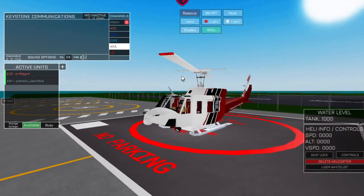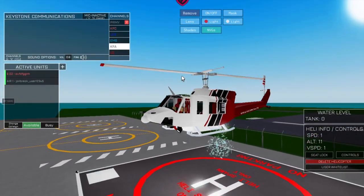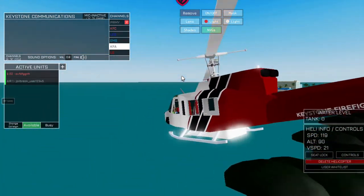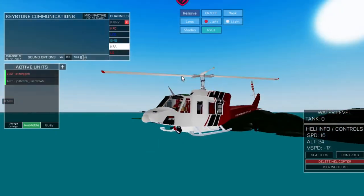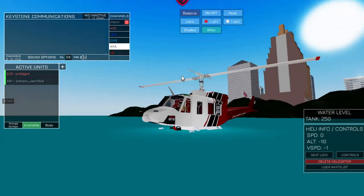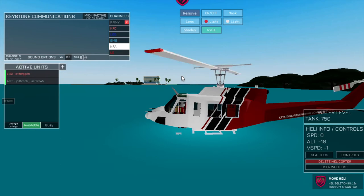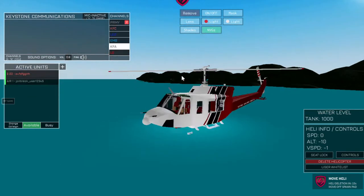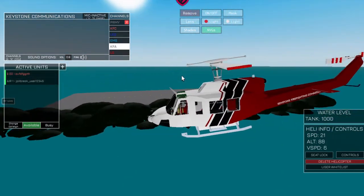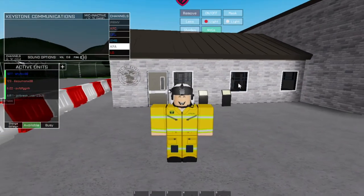One more thing I forgot to mention about the fire helicopter: if you need to refill your water tank — let's say you dropped all your water — your tank is empty and you can't drop any more water. Go over to the water and lower down just slightly into the water and you can see the tank filling back up.